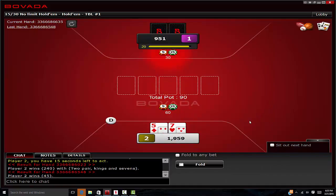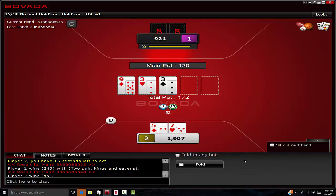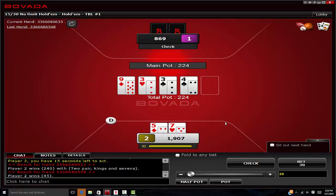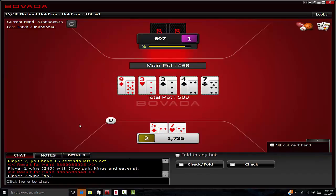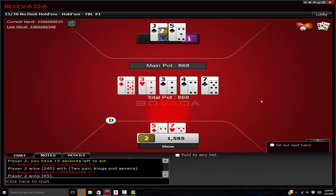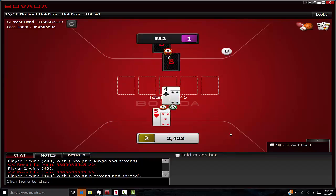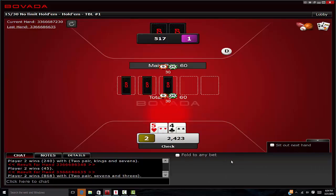Seven-five offsuit is worth a raise heads up — we've got the button, and we want to make the pots bigger when we're in position. I like betting small on paired boards, hoping he peels with overcards and ace high. Pick up equity now and make a bigger bet — hope he folds his ace high, his overcard floats, maybe his baby pairs. Or we bink a five, six, or seven on the river. He's betting 150 into a 568 pot — so we've got to call 150 to win 718. We just don't have to win very often to make this a profitable call. I'm not expecting to have the best hand that often, but I'm expecting to have the best hand more than enough to make the call. We don't have to win that particular hand — we just have to win some of the time when he bets that small. Because when we win, we win the entire pot, and when we lose, we only lose the size of his bet. That's the concept of pot odds.